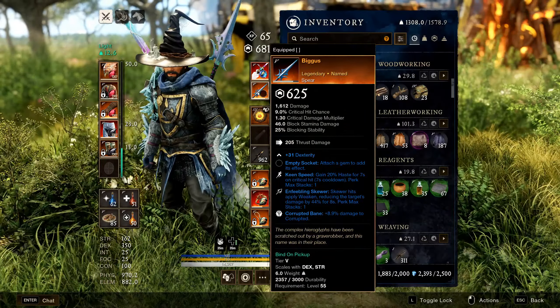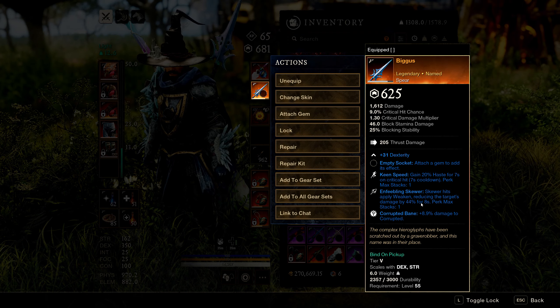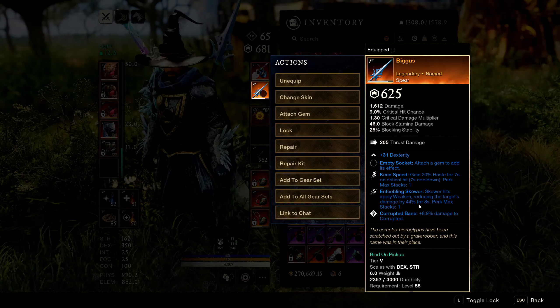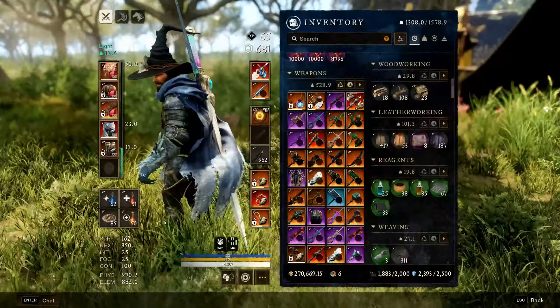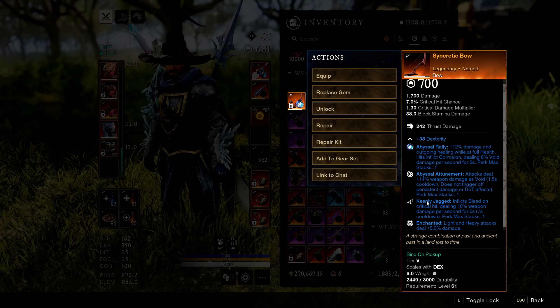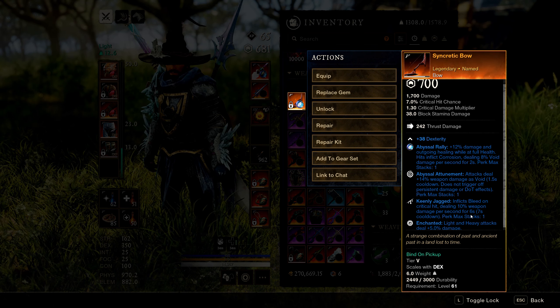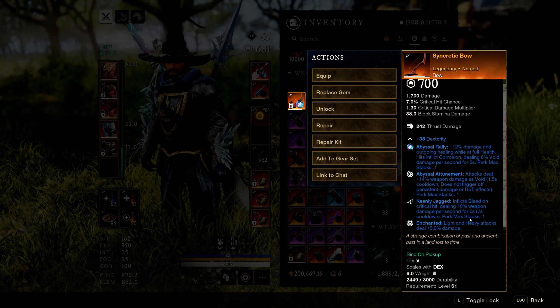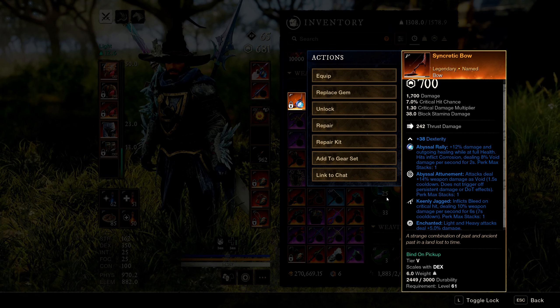For the spear perks, run Enfeebling Skewer: Skewer hits apply Weaken, reducing all the target's damage by 44% for 8 seconds — they'll basically be useless for 8 seconds. Also run Keenly Jagged, which adds a bleed on crit dealing 10 weapon damage per second for 6 seconds, letting you absolutely stack your DPS.